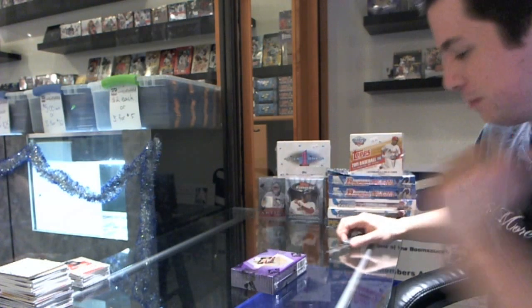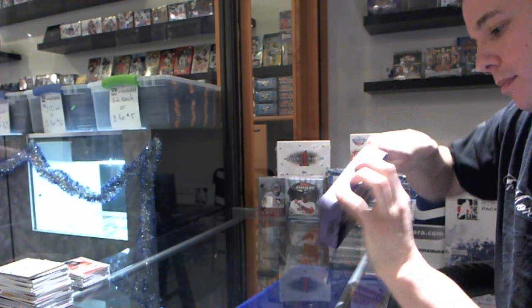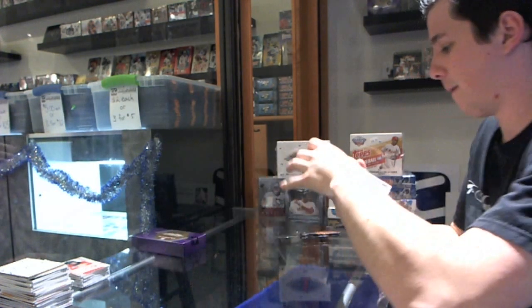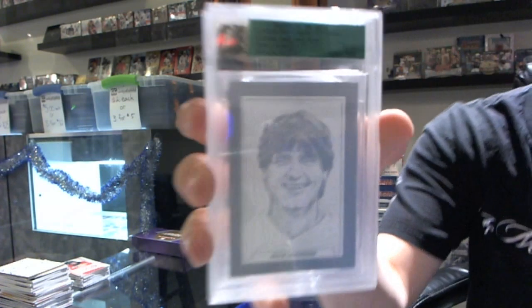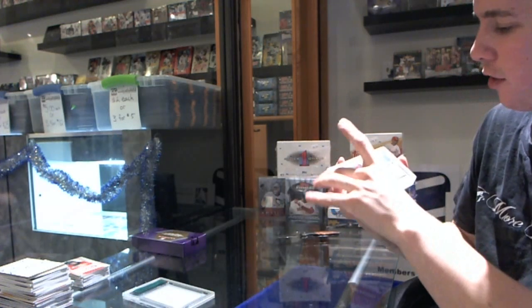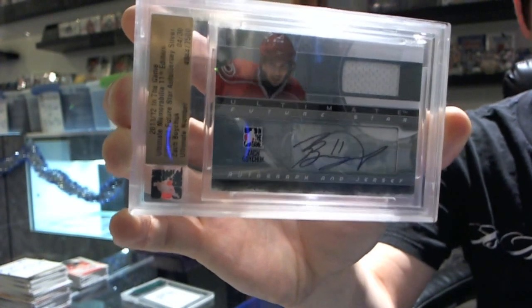And now, the finale — In the Game Ultimate 11. First pack from the box, see if we nail the one-of-one right off the hook. We've got a base card, number 19 out of 63, Kelly Lindberg — base, but it's got a big scratch in it, just note that one. We've got a Future Store auto jersey silver, number 4 of 30, Zach Boychuk.